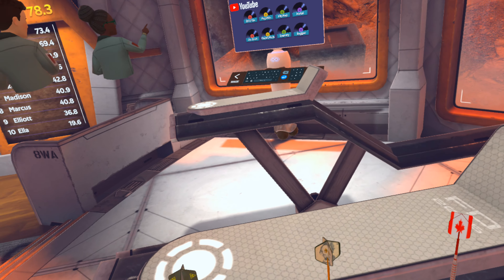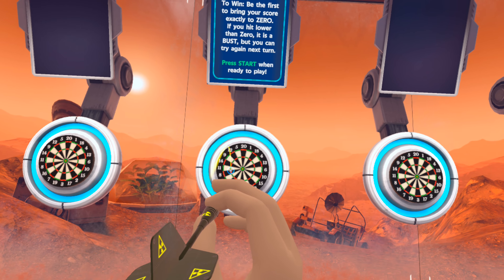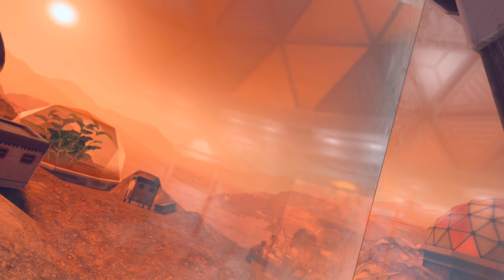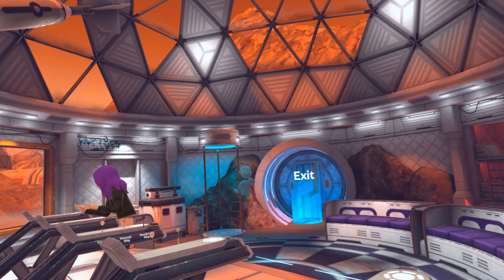The next stage is out of this world — on Mars to be specific. It's got a great backdrop outside the window, and the white space station vibe feels relaxing and peaceful to me. This was my favorite out of the three levels, and I found it the most fun to practice throwing the darts in.